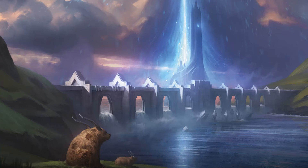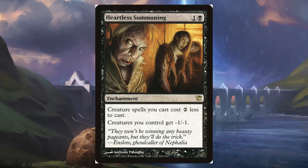Next is the enchantment Heartless Summoning — for 2 mana (1 and a black), creature spells you control cost 2 less to cast, but creatures you control get -1/-1. This makes our 7 and 8 mana boys cost 2 less to cast. They're going to get -1/-1, but being large Leviathans and Octopi they're going to be 6/6s, 7/7s, 8/8s — losing one power and one toughness shouldn't really affect us much since our things should hopefully be larger than our opponents'.